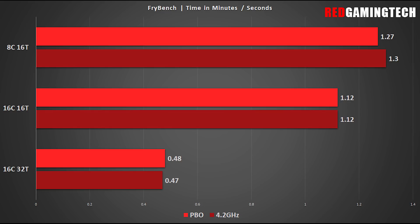Frybench is perhaps even more interesting, as the application loves both threads and cores. With 8 cores, 16 threads, looking at the fixed results, it's only 25% slower than 16 real cores with SMT disabled — which is actually better scaling than Blender. SMT results are just nuts, with a 50% speed-up. Frybench is definitely one of the best case scenarios for showcasing Zen's SMT.